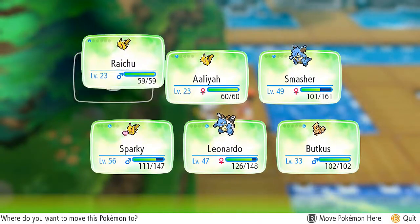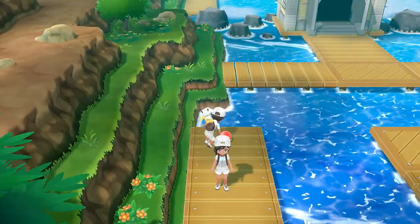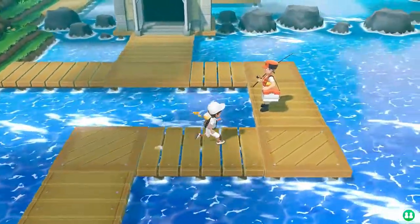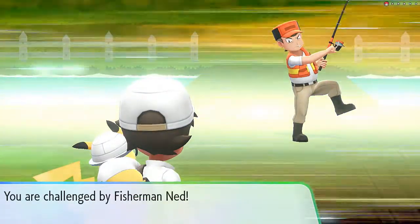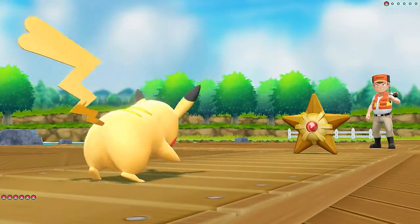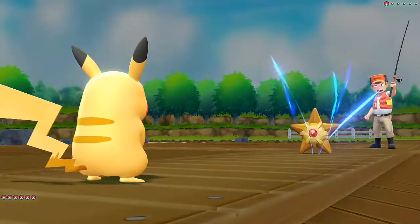We beat Fisherman whatchamacallit. Now let's go right ahead and move these Pokemon — let's go with Aaliyah. We found ourselves a Lure. Let's move on ahead and be fair to Aaliyah — let's battle this person. He says 'Yeah! I got a big one here.' He's going to come out with a Staryu — not a hard battle. Let's go, Aaliyah. Aaliyah doing her thing. Let's go with a Thunderbolt.